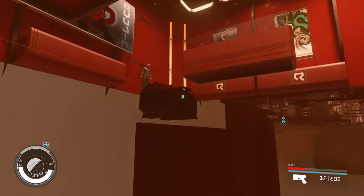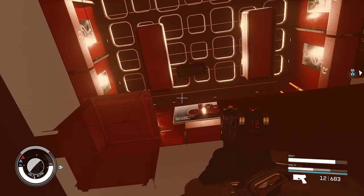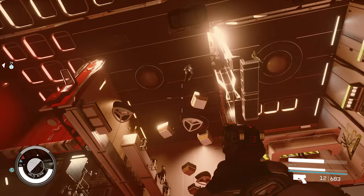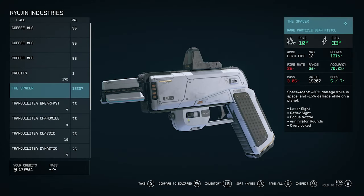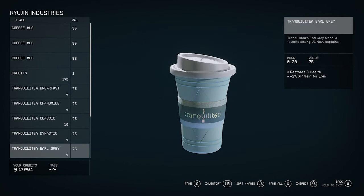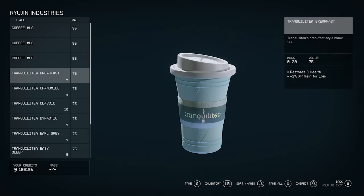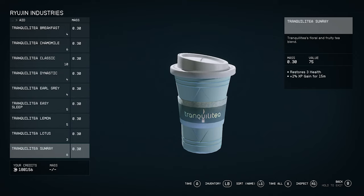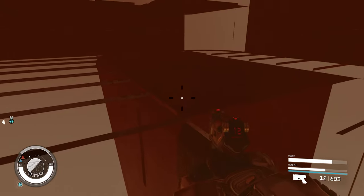There are three vendors on top of this level. You're going to go to each one of them. What we need to do is reset their inventory so they have enough credits for you to sell to them over and over. Once you are done grabbing all this inventory and have it with you, it's time to get out of this area and get on top.